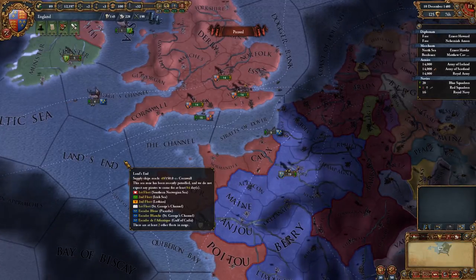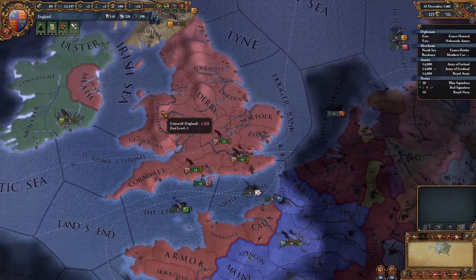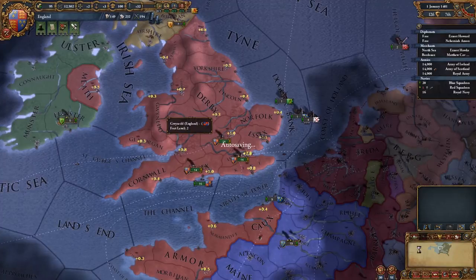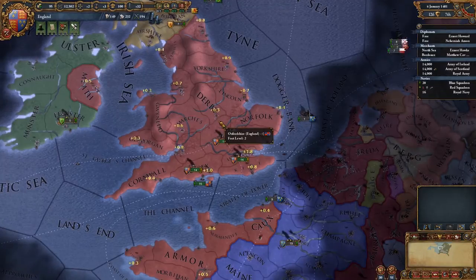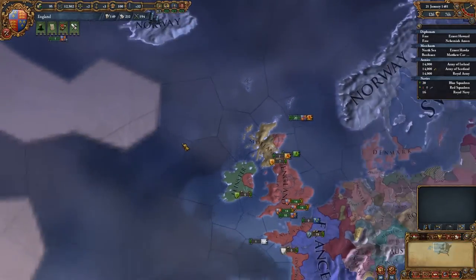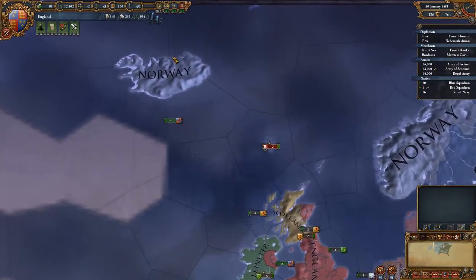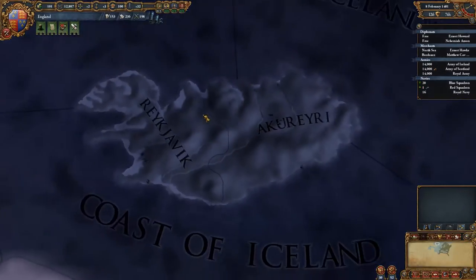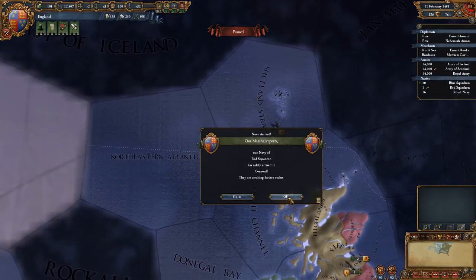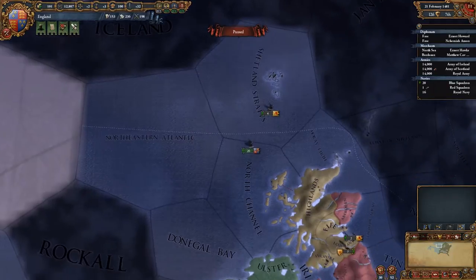We've managed to send some of our scout ships with our explorer over to find the east coast of America, but it's too far away to colonize at the moment. We're looking for Greenland — Iceland's over here. I always get them mixed up because Iceland is the one that's green, and Greenland is the one that's covered in snow and ice. It just causes a lot of confusion.